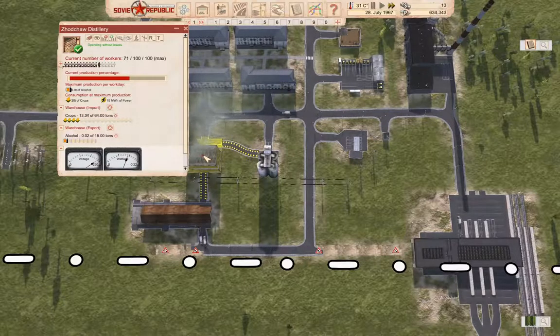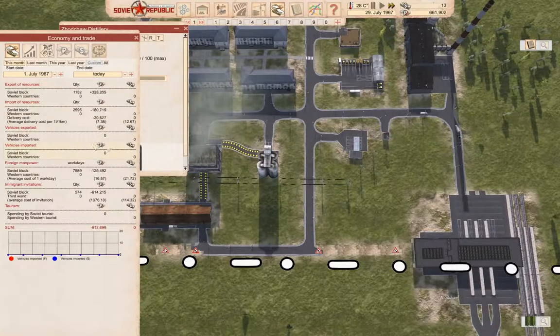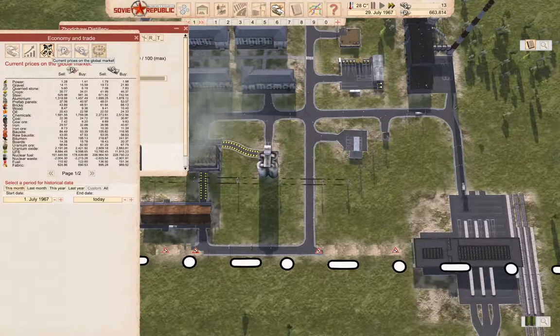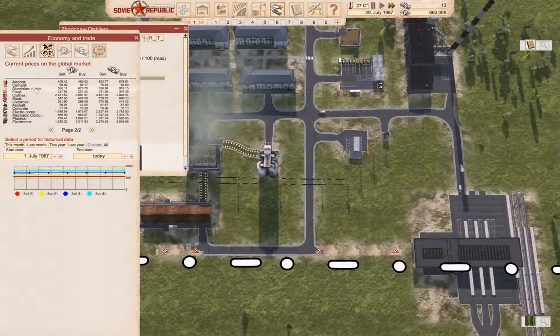We'll keep that going. Now let's check in on the economy. Take a look at current prices. Over here — alcohol — we're selling at $4.09.